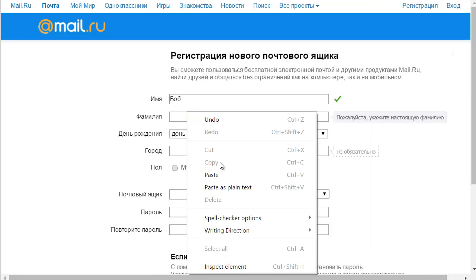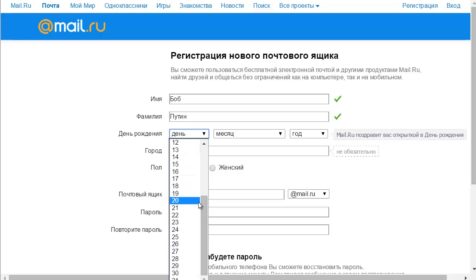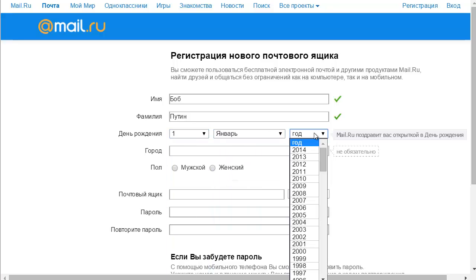Putin is actually a protected word in the game, so you cannot be Putin, which really makes me wonder if they're going to do the same in the English release. I'm going to definitely name my first character Obama just to see if it works.